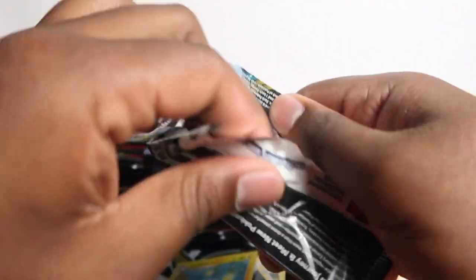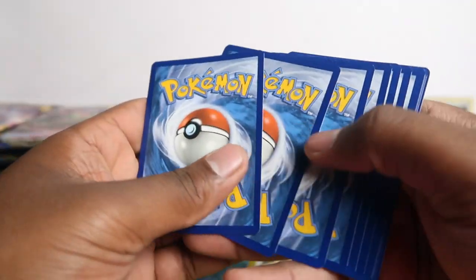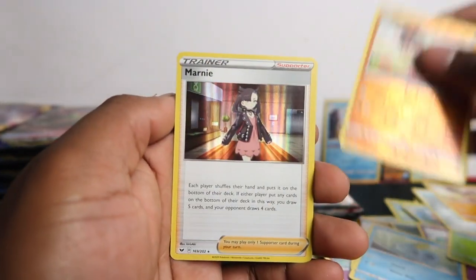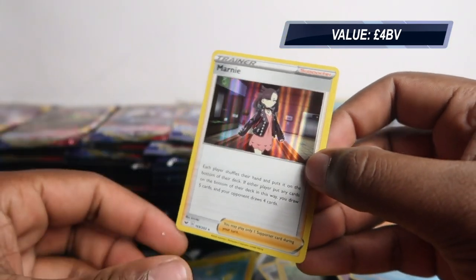Do you think I should split 100 pack openings into two videos next time, so they'd be about 25-30 minutes each instead of an hour? Hitmonchan, Linoone, Shedinja, Ponyta, Sobble, Maractus, Mudbray — and boom, Marnie! Not the full art Marnie but a Marnie holo, which goes for a little bit.